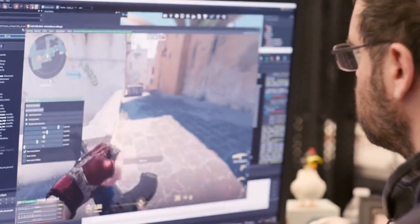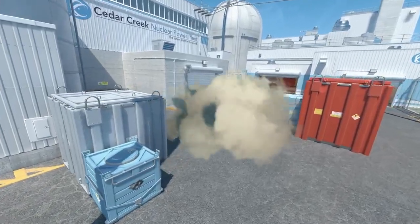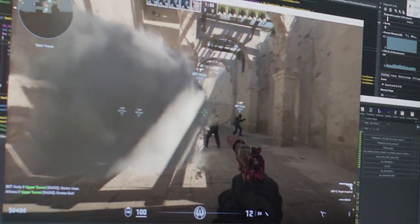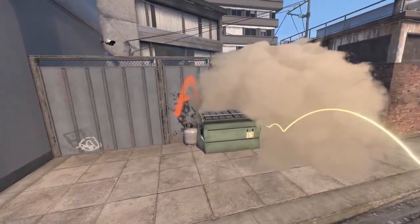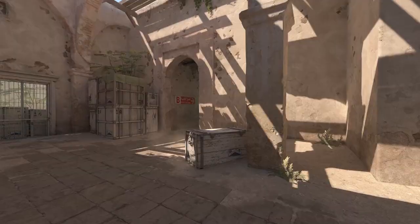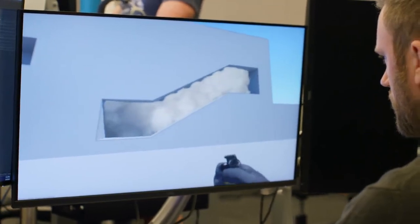Smoke Grenades now create volumetric 3D objects that live in the world. Not only do all players see the same smoke regardless of position, but the smoke can interact with the environment in interesting ways. It reacts to lighting and grows to fill spaces naturally.